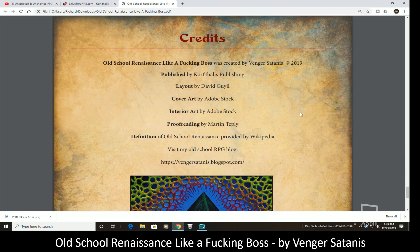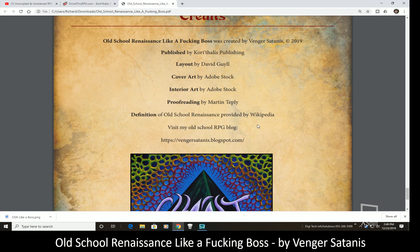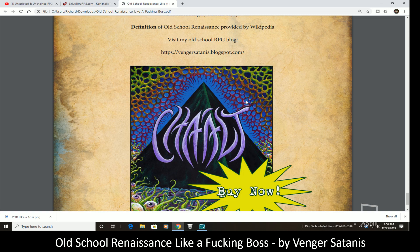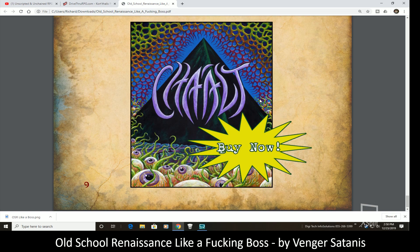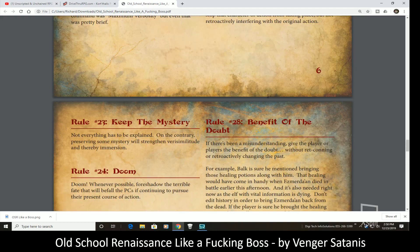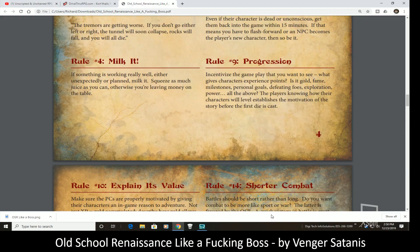We go back into the credits: created by Avengers Satanis, published by Cortalis Publishing, layout by David Guile, Adobe Stock for the art, proofreading by Martin Tepley, and the definition of Old School Renaissance provided by Wikipedia. One of his newest products is 'Chalt' — I believe it's pronounced that way — which appears to be a 5e product I haven't gotten into yet.